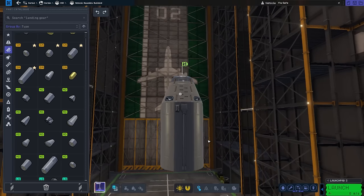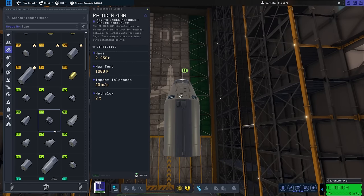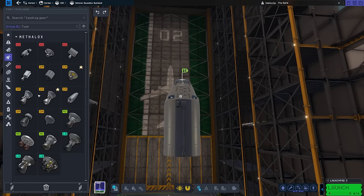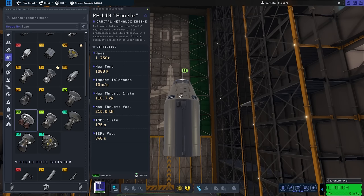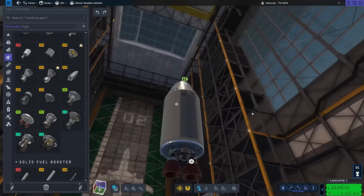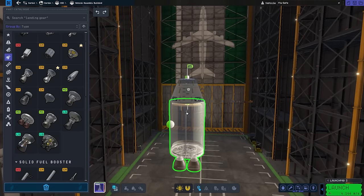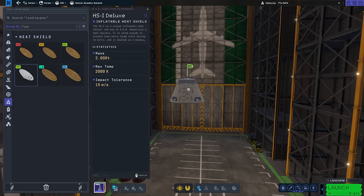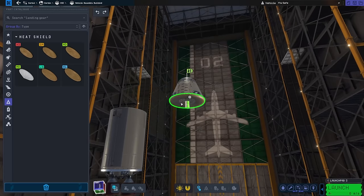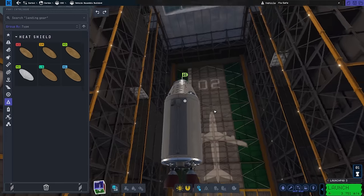That should hopefully be enough to get back to Kerbin. There is less gravity on the Mun so we need to use less fuel, so we'll see if that's enough. We obviously need an engine for that as well. I think we're going to go for the Poodle because its efficiency in a vacuum is very impressive and we want to keep this thing efficient. We don't need a powerful rocket - we just need something to get back home. I should probably also put a heat shield on this. What's the difference between these? Inflatable heat shield? No, I just want one that's always on because my luck I'll forget to inflate it. There we go - we have our heat shield.